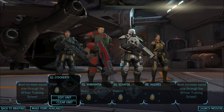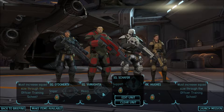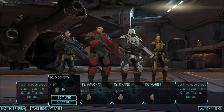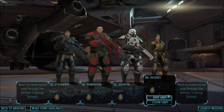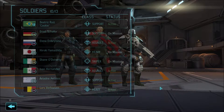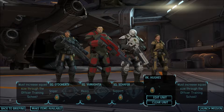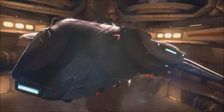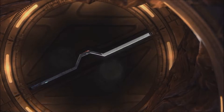Looking through my squad, I've gone through and customised everything. It's just the way I like to do it. All my supports are white, heavies are red, all my snipers black. They all tend to have the same helmet so they all have the same look. Just leave recruits as they are. This is my last recruit to level up, so I'm going to level this one up and hopefully we should have a good mission again.